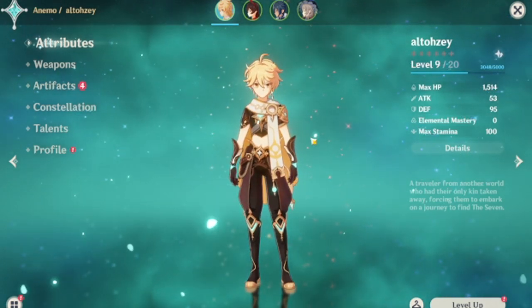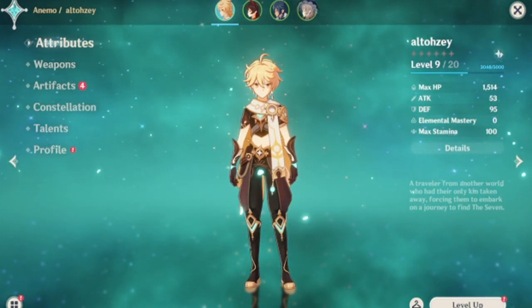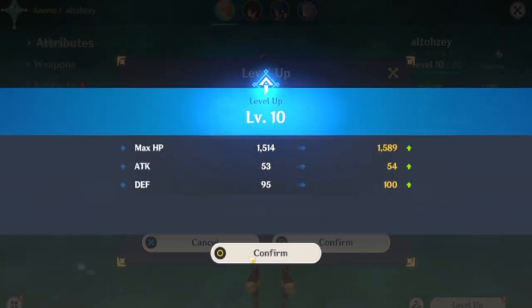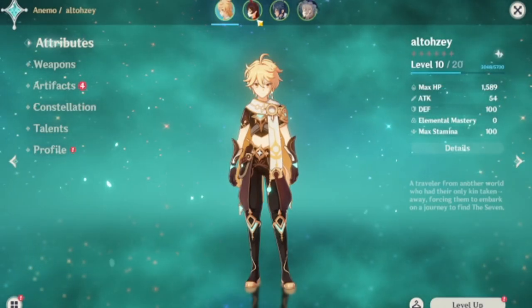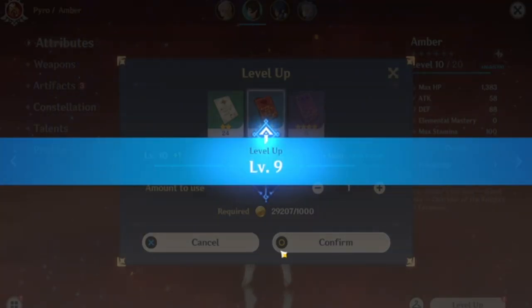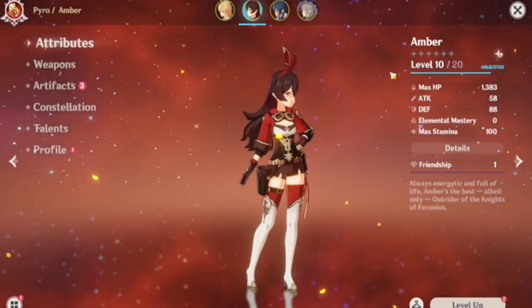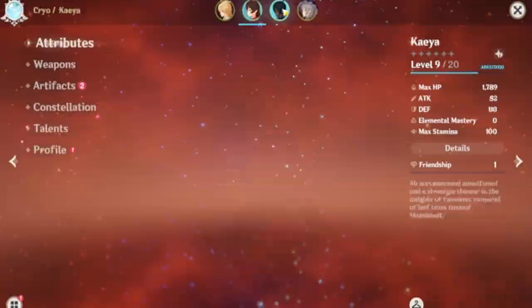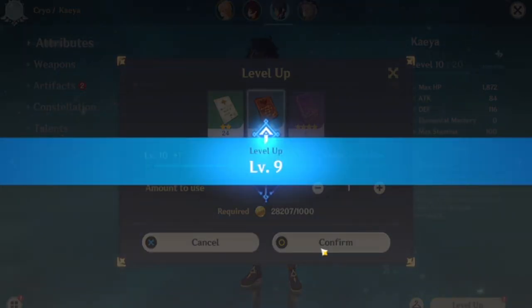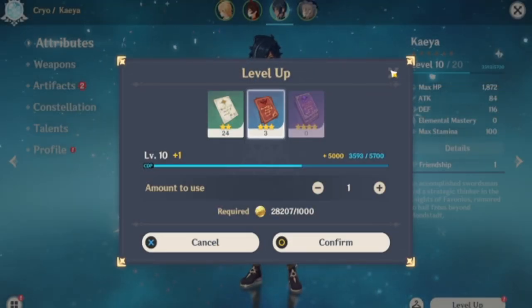So we're going to level up to rank 10. He's at level 9 right now, so level up one more — level 10, confirm. I'm going to do the same thing for Amber as well. Level up, confirm. I think I'm only going to do this when I have to confirm ranks or do story quests, just to make things a little easier so I don't have to go farming for levels.